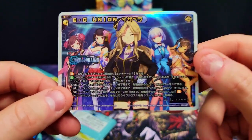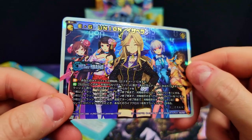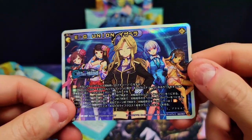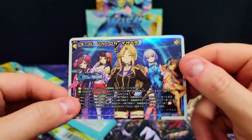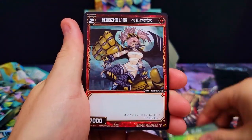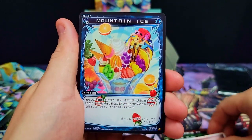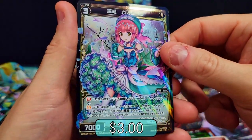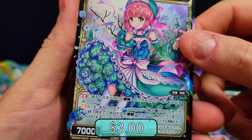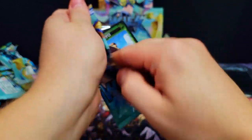Oh look at that — the numbers are in the holograph! That's sick, I like that idea. That's really neat — that made up for landscape mode! So we got a secret, and there have been times where I've pulled a secret and then a signature card, so we shall see. LC, beautiful LC card, rare, mountain ice design, and a rare with interesting foiling — some kind of weird flower slime thing coming out of a dress.